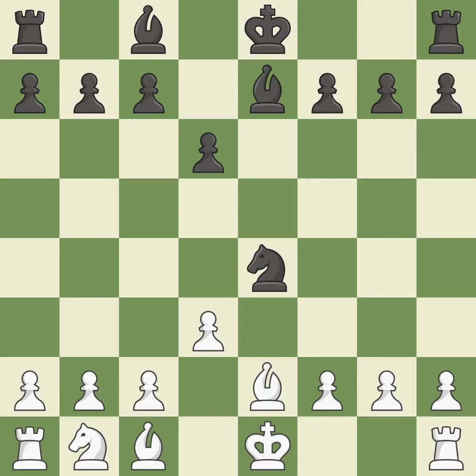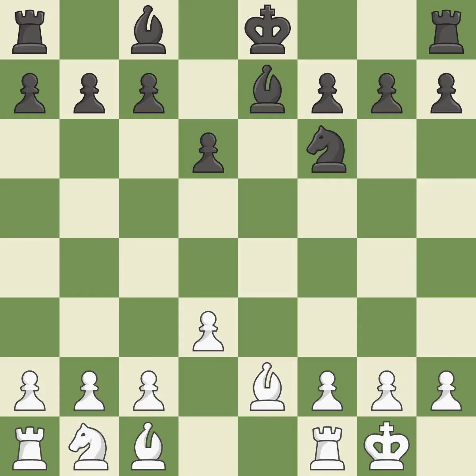A pawn kicks the opposing knight, forcing it to move or risk being captured. The knight is now on a square that is more secure. Castling gets the king to a safer square, out of the center of the board, while also developing a rook.